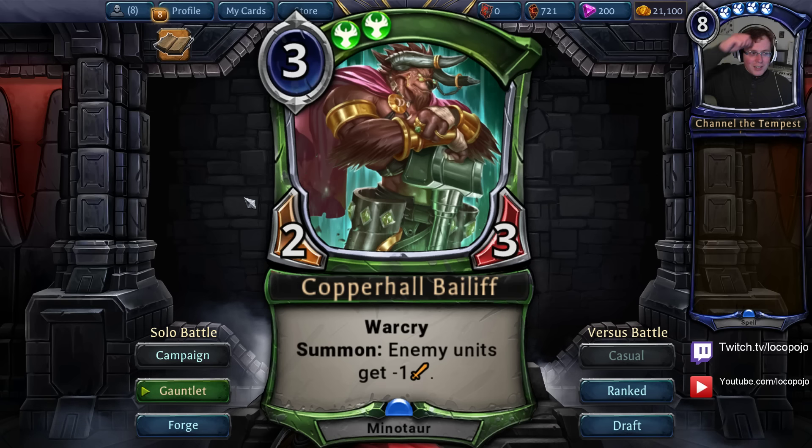The thing I would describe it most as is anti-Rakano-Rakano. As a 3-cost 2/3, it's just in the way of Crownwatch Paladin and Rakano Outlaw, and it pops the Aegis on Crownwatch Paladin. It reduces the attack of everything your opponent plays, and even if it gets Torched, it has a significant impact on Rakano's ability to rush you down. So if you're playing two Rakano decks against each other, the one with Copperhall Bailiff is more likely to push across for the lethal it wants while playing the slightly slower game.